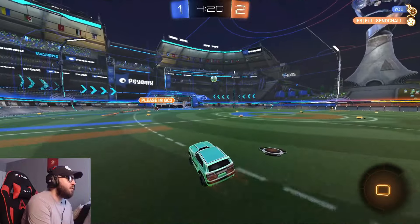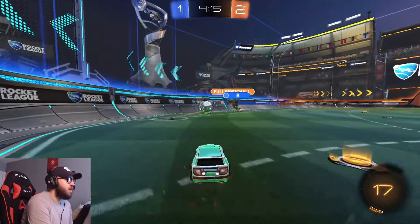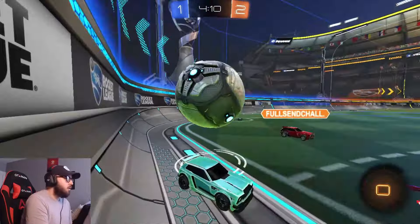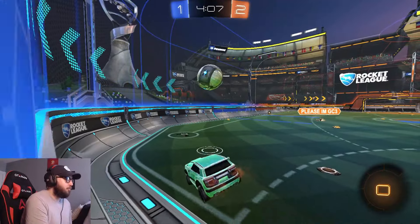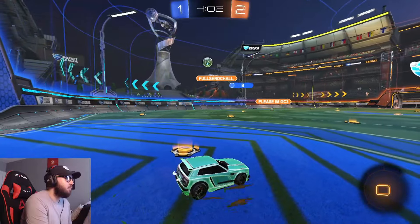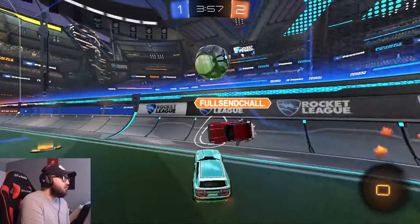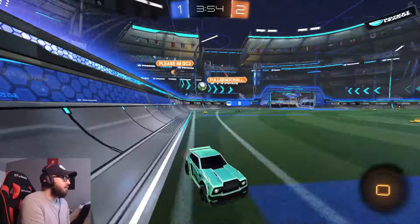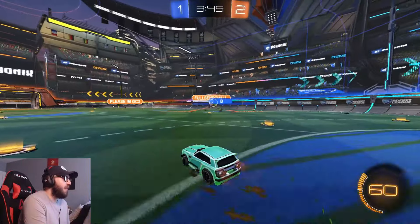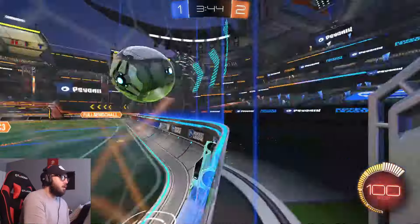Trying to go for a bump here, not quite. Teammate with a bit of a poor touch. We actually missed their corner as well, but we'll be back in net. Teammate's gonna have the first challenge and the second one. Go ahead and challenge this guy, just bump him off. Stay in the way of this — got the block. We're gonna lose that boost, that's fine. Teammate does have a little bit of boost to challenge this.